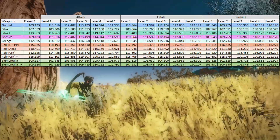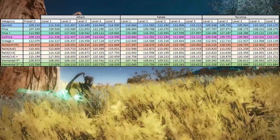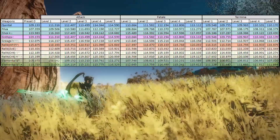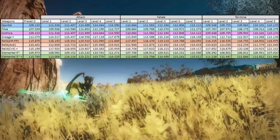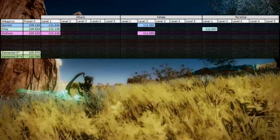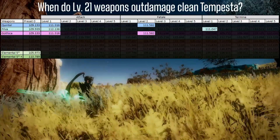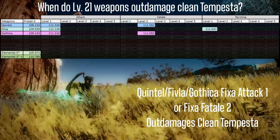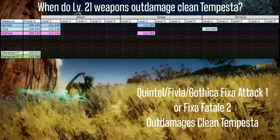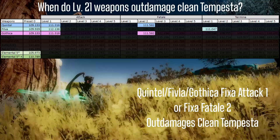Let's be generous and factor in 5% additional damage for these rows. After removing some unnecessary rows explained in the previous video, this first chart is showing when the level 21 series out-damaged a clean Tempesta weapon. All you need is a fixa attack 1 or fixa fatal 2 to out-damage the clean Tempesta series, and if you compare their clean stats, they're actually really similar.